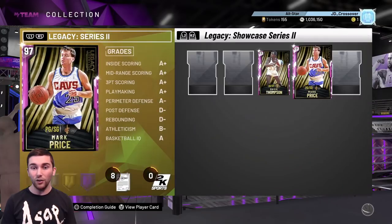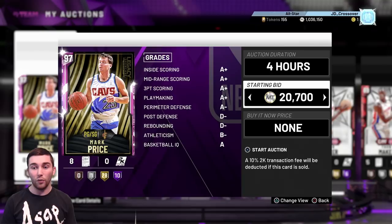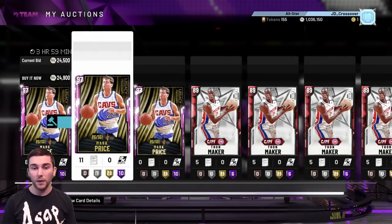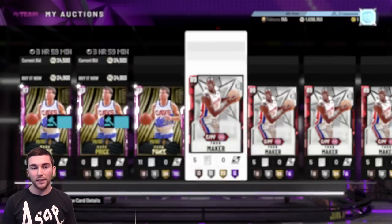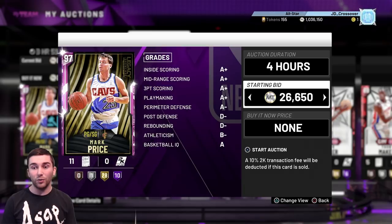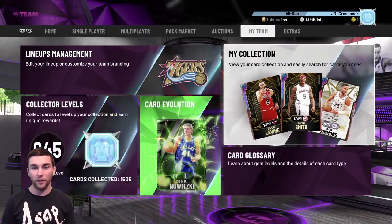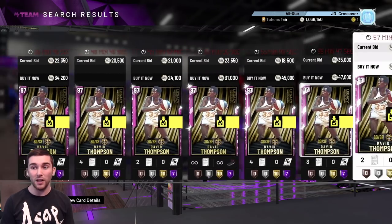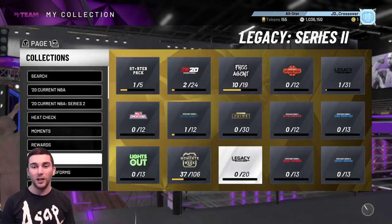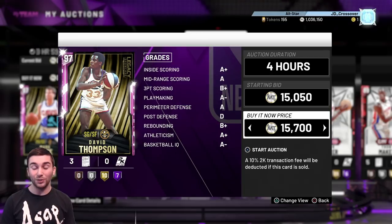It looks like we're going to be able to get 25k for Mark Price, so all 3 of them at 25k a piece - I'll take it. We've had these Legacy cards for so long and I think I did miss my optimum window to sell. We sold people like Bill Walton and Nate Thurmond and made a lot of MT on the token market update, but Mark Price I held on to a little bit longer than I should have. Phil Chenier was good to hold though - we got 76-78k for him. I'm getting to a point where if investments aren't working out I'm just happy to cash in, even if I can't remember what I originally bought them for.